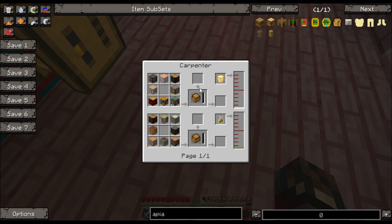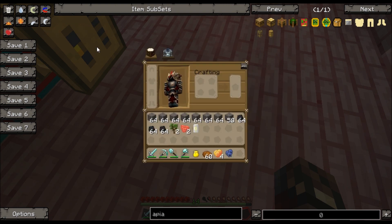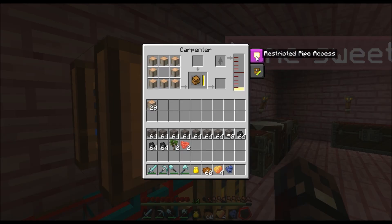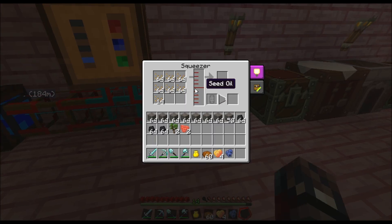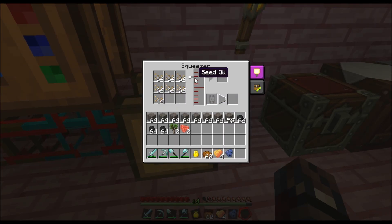Impregnated casing — carpenter — just a bunch of wood. I stuck a bunch of wood in there. Let's see if this will work now. Yep, it's working, and that's working too.